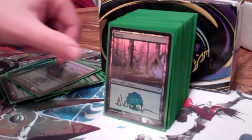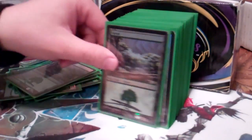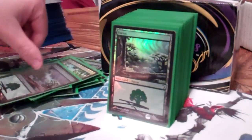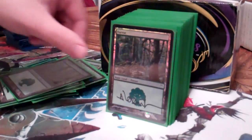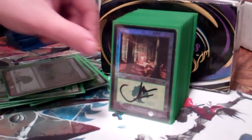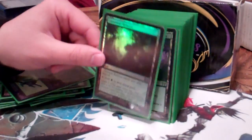Basic lands — a ton of forests, lots and lots of forests. I like foil cards, I like signed cards, I have a lot of foil signed cards. The deck is also double-sleeved — I'm not sure if you can see that from the camera, but I like to protect the cards.